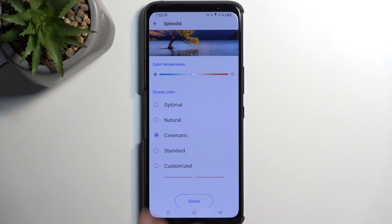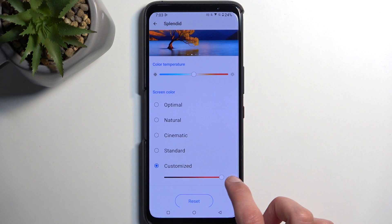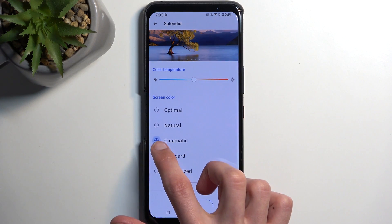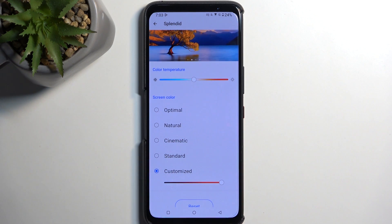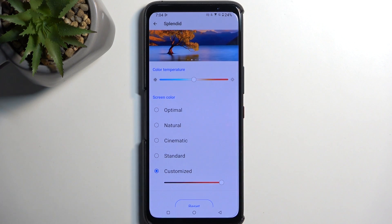Checking out the Customized option — it doesn't give you as wide a range as the pre-made profiles. For example, the warmth in Cinematic is cranked up a bit more compared to what's available in the custom controls. If you adjust the color temperature manually, you could probably achieve similar results by combining both, but it's worth seeing how they vary.